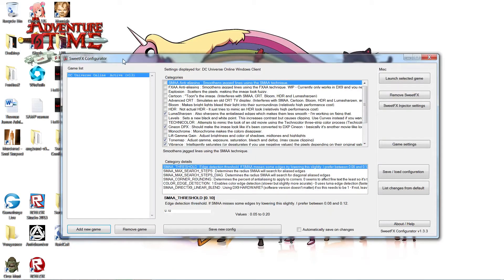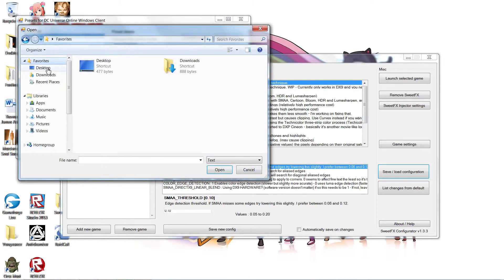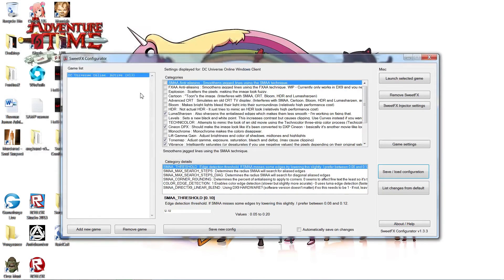We're going to go back onto the configurator and load a preset. Go to Save/Load Configuration. I've already got a preset loaded, but if you want another one, go to Import Preset, navigate to the desktop where we saved it, and there we go — SweetFX Settings, DC Universe Online, DCUO 2.0. Click that and it'll load it in.